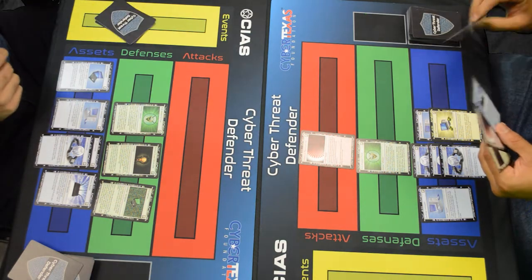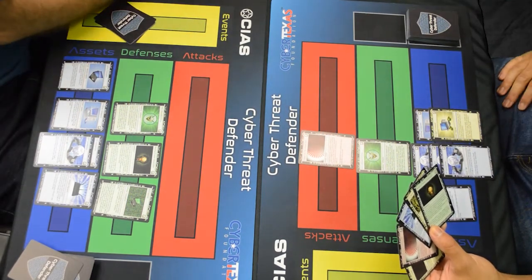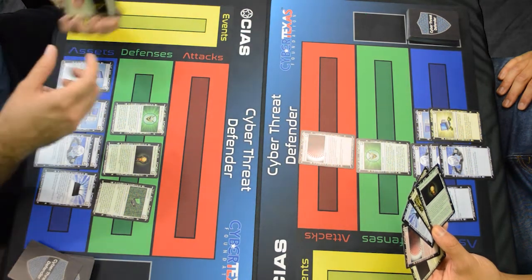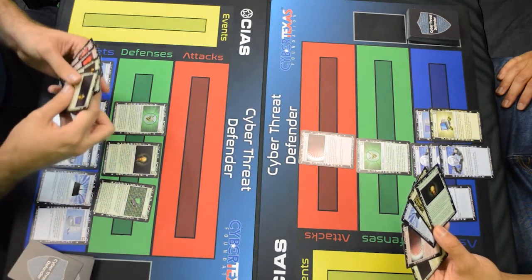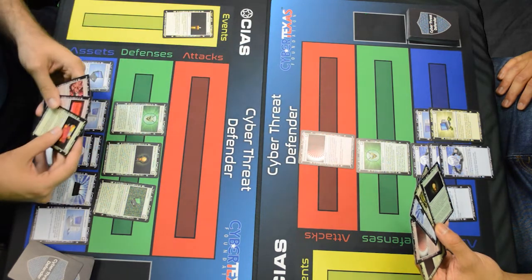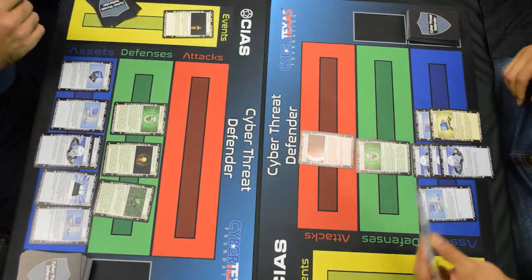All right. That is four points for me, but I'll lose two. Six points for you. You are at 11. Well, let's slow you down a little bit. I'm going to get another desktop for myself — getting more points — and play a power outage, so your turn is going to be skipped. I'll end my turn there.